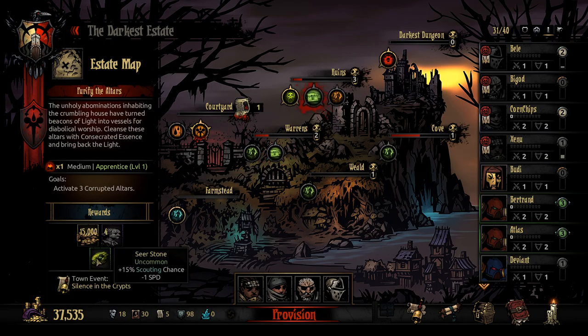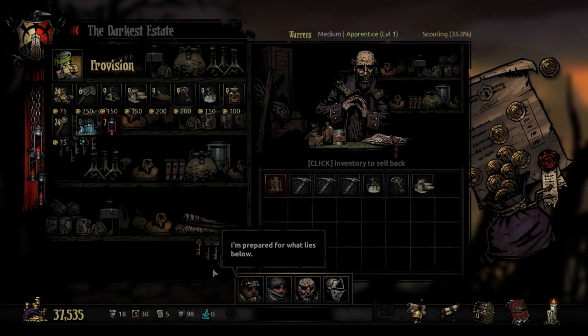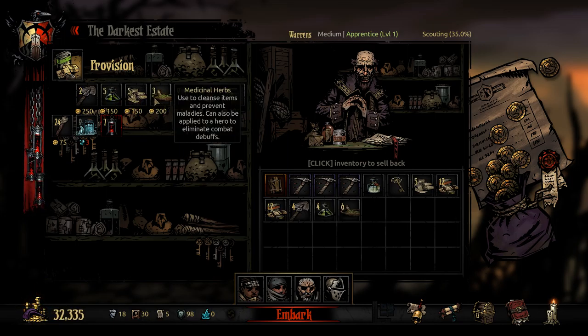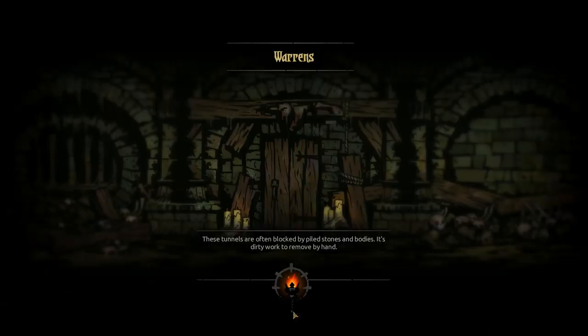I'm gonna do this for the crest — animalistic shrines. Let me open up my phone here real quick. Okay, let's go to the Warrens. What do we want from the Warrens? I think this is — yeah, a lot of medicinal herbs. Let's provision for this. Let's grab both stacks of food. Okay, boom, there it is — more than enough.